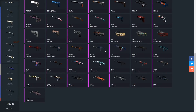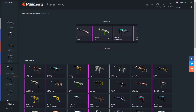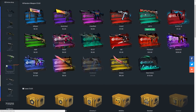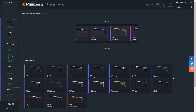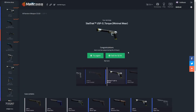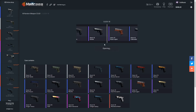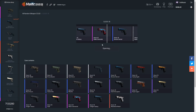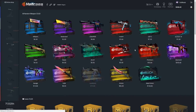Let's do a classified case — I feel like on the classified ones I make profit more often. We got a Galil Eco for $3 — we're gonna lose a dollar on this. We'll open up one USP, one Glock, and then maybe do a diamond case. We got a stat track USP Torque — we actually made about 50 cents profit. Then the Glock — Glock Knight, a couple cents, 20 cents. Not good at all.